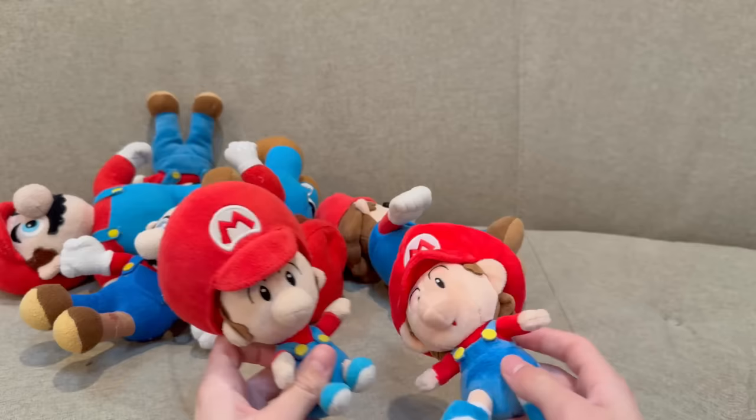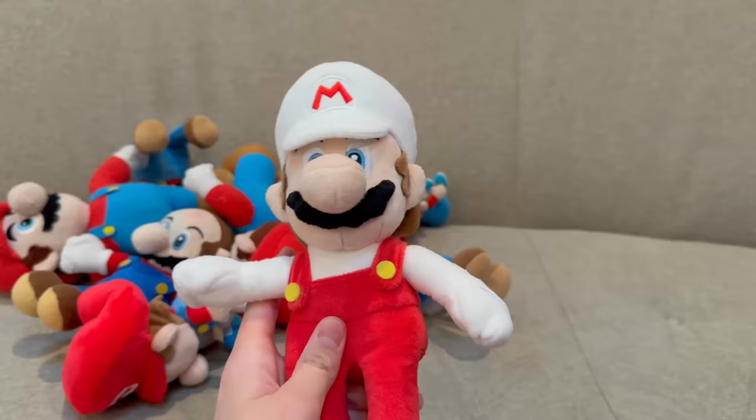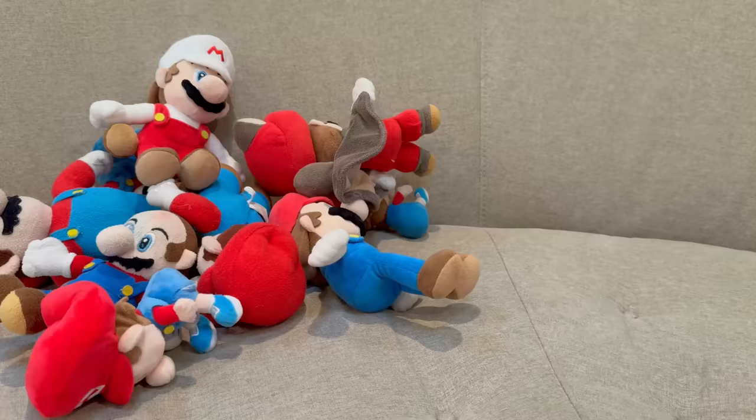This plush we don't really know what it is — it turned into an injured Mario for a video. Next we got Baby Marios: this one we've had for years, it's not All-Star but it's official, and then this All-Star Baby Mario literally just came in the mail before we started and there's an unboxing coming soon. Next we got All-Star Fire Mario and Flying Squirrel Mario — we've had it for a while.